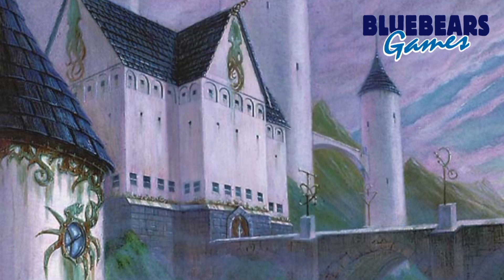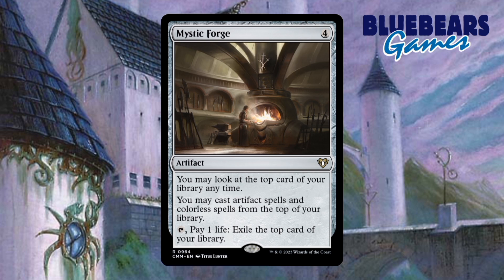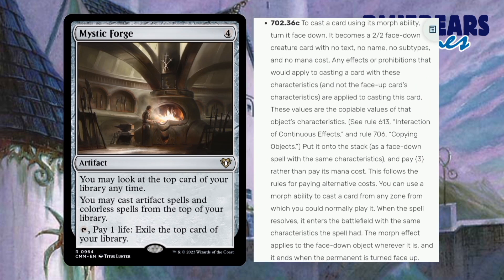The second artifact is Mystic Forge. This is actually an example of no matter how much you know, you can always learn more. The way that you cast anything worded like the morph ability — resulting in it being a colorless spell — applies to Mystic Forge's ability of casting from the top of your library. Basically, you can morph, megamorph, and disguise off the top of your library with Mystic Forge in play. This is covered under Rule 702.36c. I've also checked with multiple judges, and they've all confirmed it works. Did you happen to know it worked this way? Because I didn't.